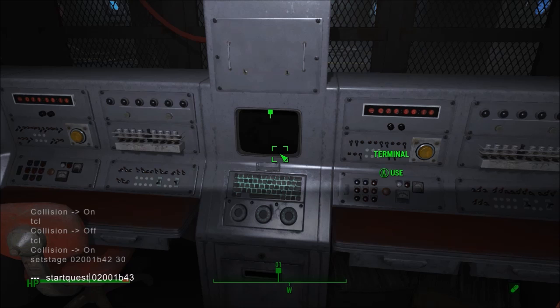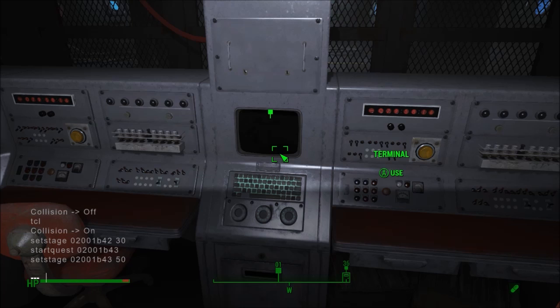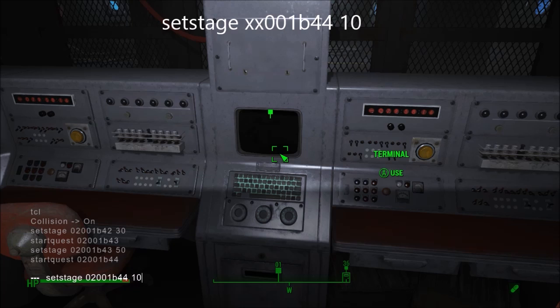Then you do a startquest command on the next number: 001B43. You start that quest, then set stage for that same one — set stage to 50 — just to get that one started. There are two quests that come after Best Left Forgotten, so you've got to do the next number in sequence again: 001B44. Start that one, and then set its stage to the first stage, which is 10.